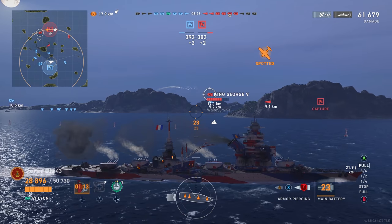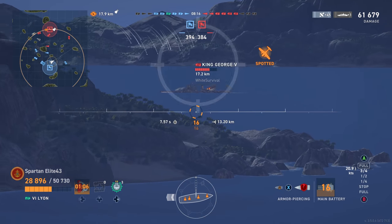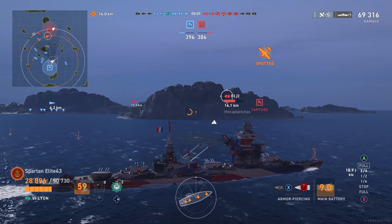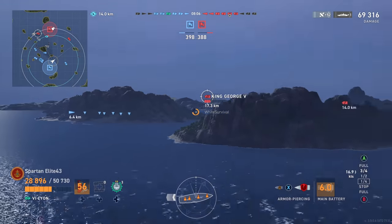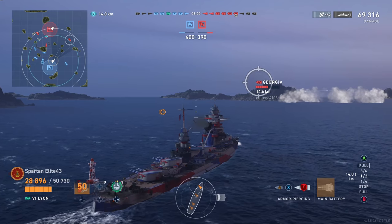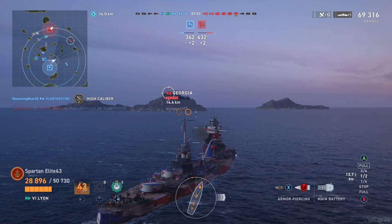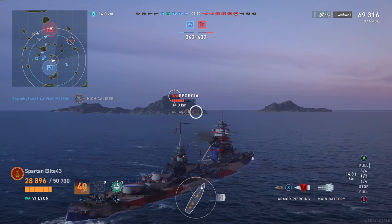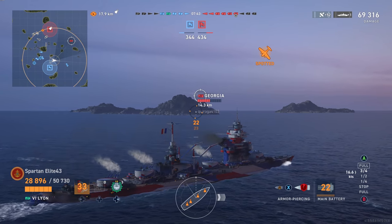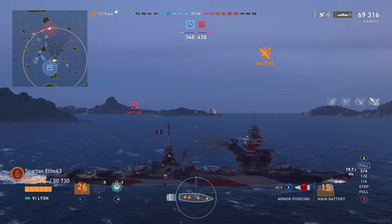This shot on the King George — beautiful mostly horizontal dispersion — and we absolutely pound him for over 7,000 damage. There's also a destroyer right next to me, Kotsky, so we have to watch out. I spot a Georgia flat broadside on the map and try to take advantage, but it's like he knows — he turns away and absolutely breaks my heart because I thought I was going to get a great hit.